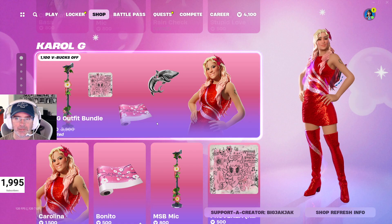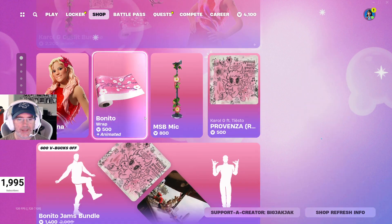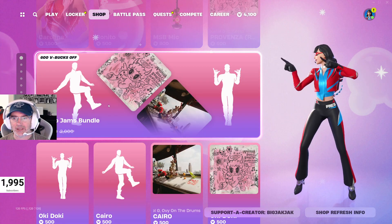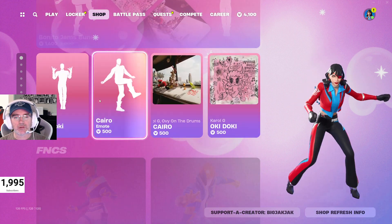And then we got the Carol G Outfit bundle — this has been in for a little bit now, 2,200 V-Bucks for that, and you can buy the items separately. Bonito Jams bundle — 2,300 V-Bucks. Can't hear what the emotes are doing because of copyright music, of course.